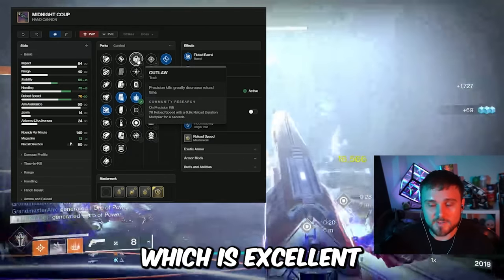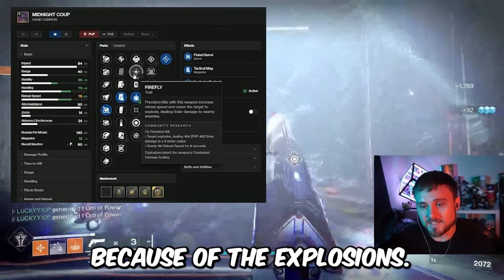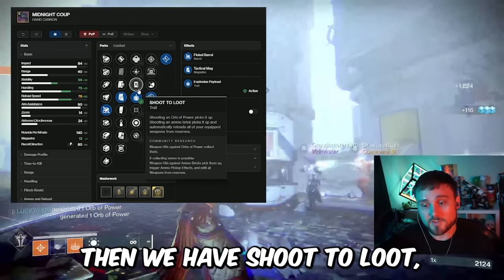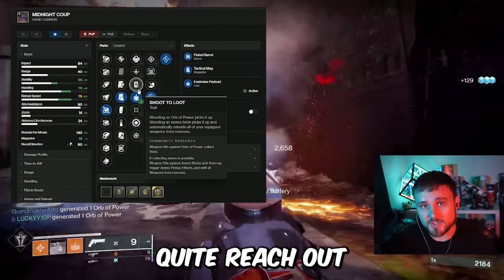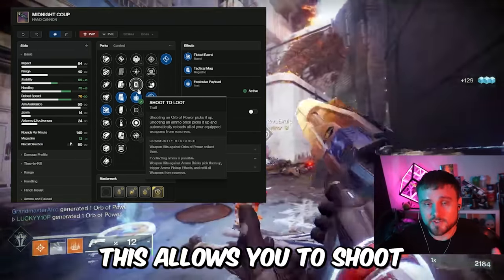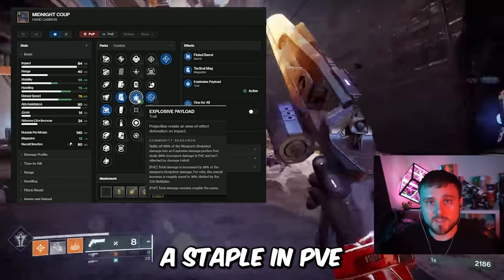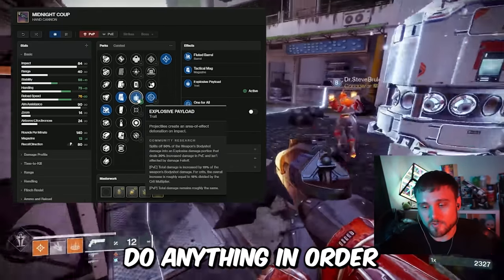Down the left-hand column we have Outlaw, which is excellent for reloading the weapon quickly. We have Firefly, a fan favorite because of the explosions — who doesn't like to watch a room full of enemies explode? Then we have Shoot to Loot, which is also an excellent option, especially in encounters where you can't quite reach ammo, allowing you to shoot it from a distance. And then of course we have Explosive Payload, which has become a staple in PvE because of its damage benefits without having to do anything to proc them.